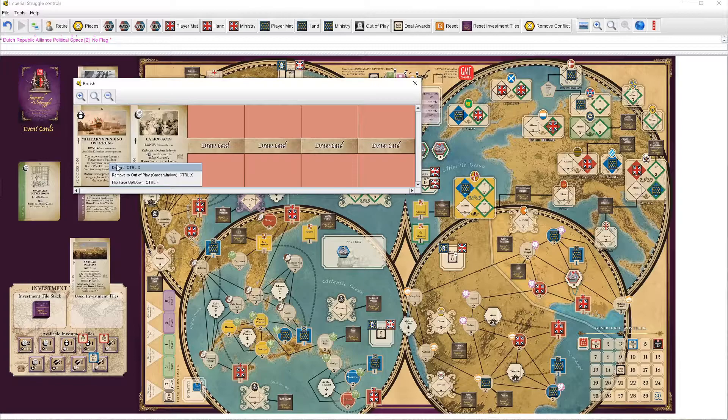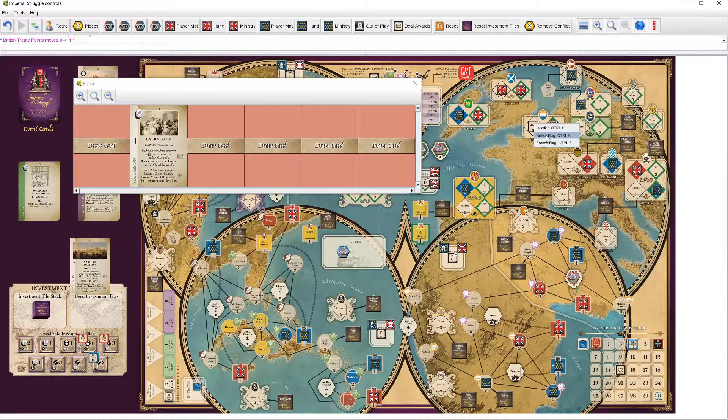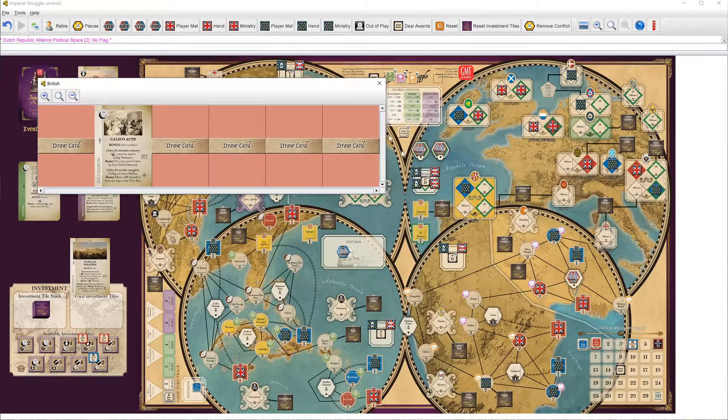If I discard Military Spending Overruns using Halley, I get another treaty point. So far I've spent five and I have one remaining. I'm going to take the Dutch Republic space — that's going to cost me a treaty point. And then I'm going to take two debt to also go after Denmark-Norway. It's either I take the debt, or France gets to take two free moves. It's pretty bad either way.